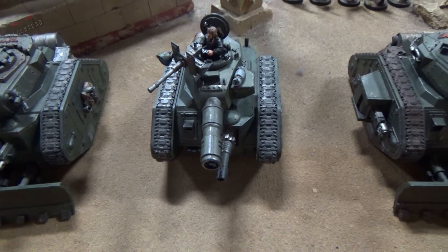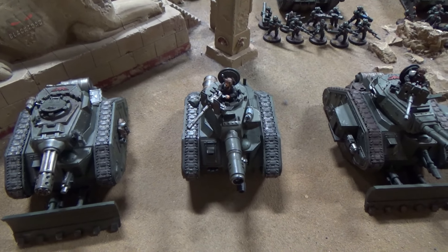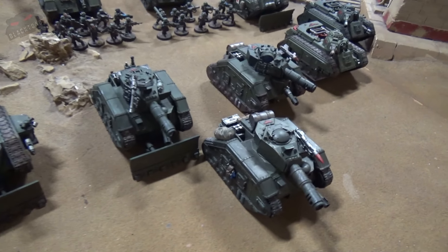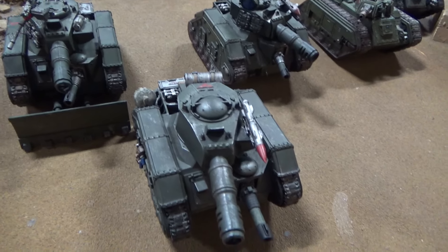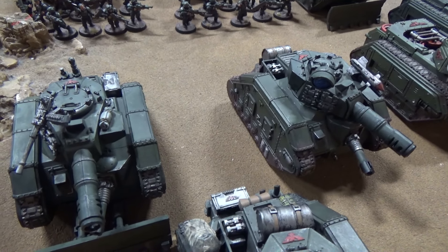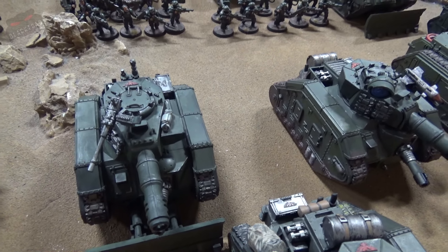This is my 3,500 points of Imperial Guard. You'll see it's very tank heavy in this themed game against the Geeks. We'll start with the Combined Arms attachment. At the front here, we have a command tank - a tank commander with a Laz Cannon and a Hunter Killer. In his squadron, he's got two more Leman Russes, both with Laz Cannons, but this one's got a Hunter Killer and this one's got a Heavy Stubber.